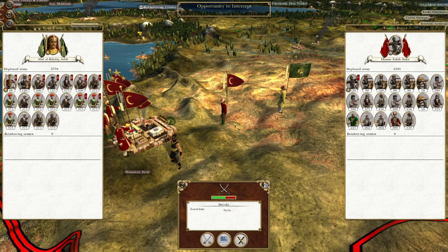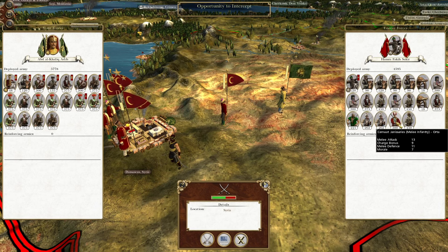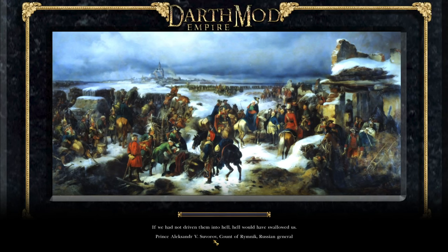Welcome back to another episode of the Empire Total War let's play as Persia. We have a fair few Ottomans to grind through on our way towards Damascus. The first army has moved out to try and prevent us from advancing, so let's teach them the error of their ways — they may have a lot of camels, but we have a lot of pikes.